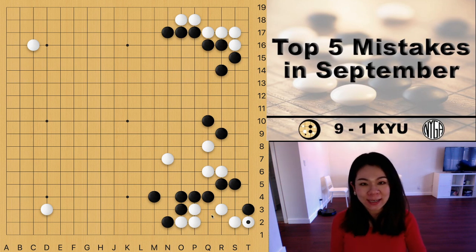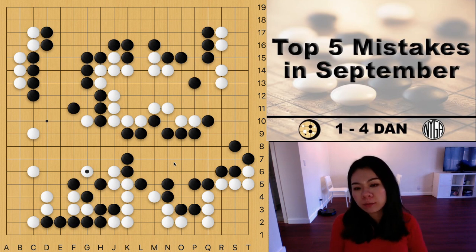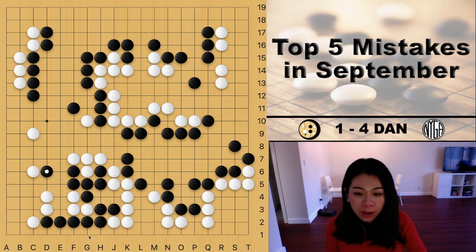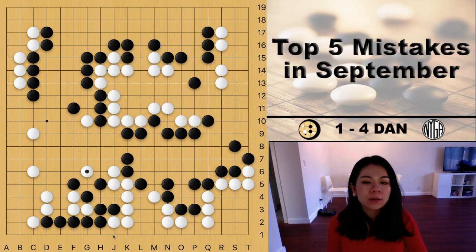Now let's look at the next mistake. This game is played by a 1 to 4 dan player. It's black's turn and white just played a peep. I counted the board — without adding komi to white's territory, black is leading around 12 points. It really depends on who plays better in the endgame, if this group is alive. In the actual game, black connected, white played a Kazumi, then pushed and Atari. There's only one eye on the bottom, so black has to find a second eye, but there's no way to make a second eye on top because the space is too small. Connecting here is the mistake.